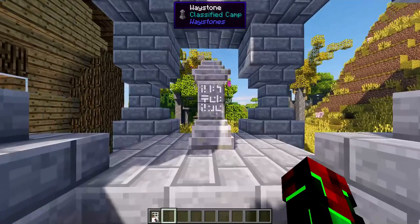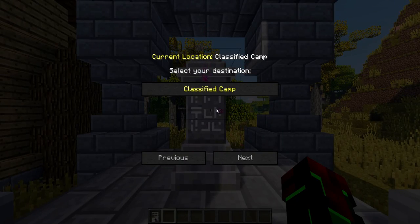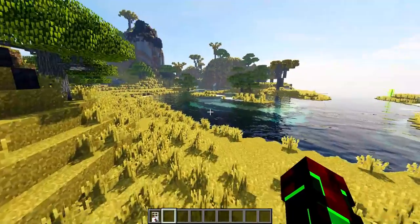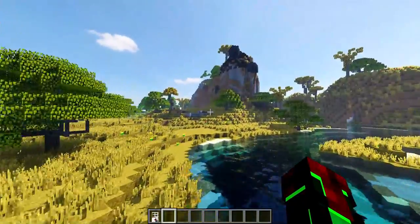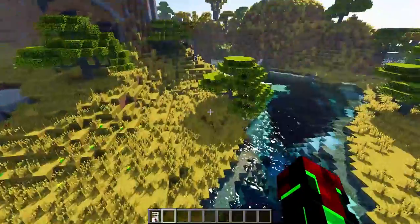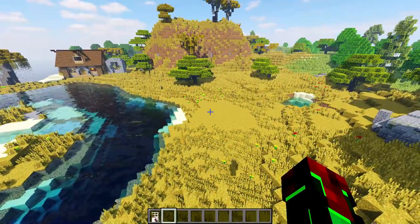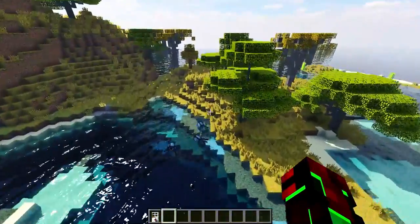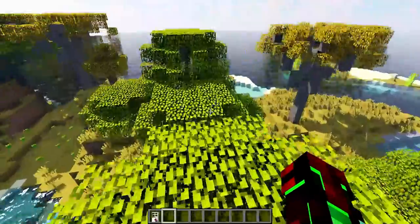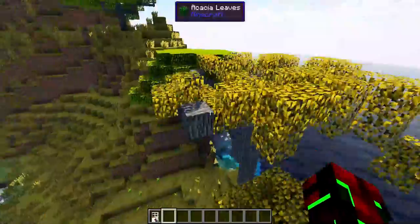Now, this here is another mod called the Waystones mod. It allows us basically to have places to teleport to. This place is called Classified Camp. And as you can see, there's nothing here yet, except for that big thing up there — I had to deal with the dragon earlier. But this is where the campsite's going to be, and everyone that joins the server will make their base here. We will be able to use the Waystones eventually to travel around and make our own kind of houses a bit further away.